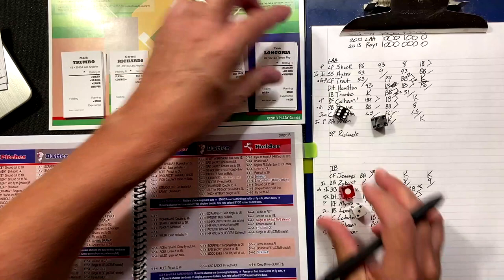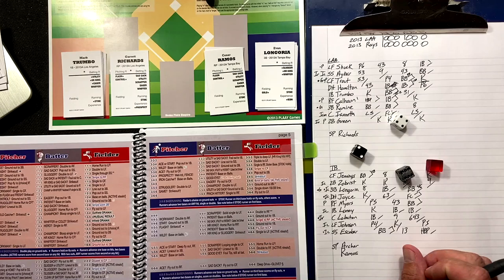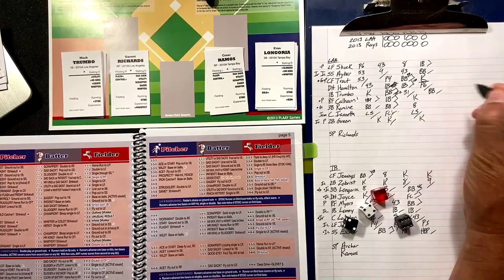It's Mark Trumbo — two-four-six — control? Semi — decider die says no. Is he eager or sad sack? He is semi-eager but not quite — base on balls to Trumbo.